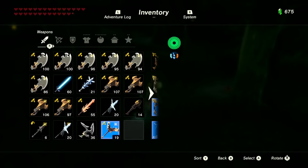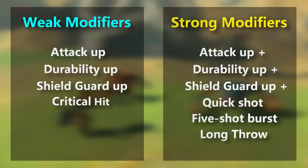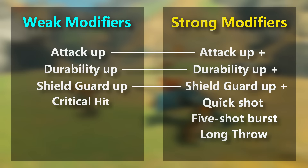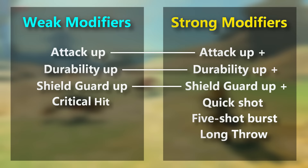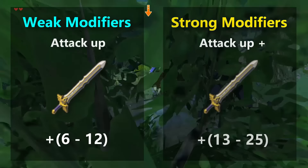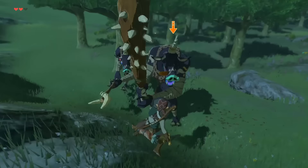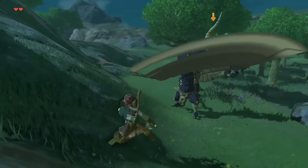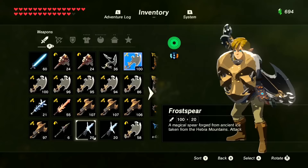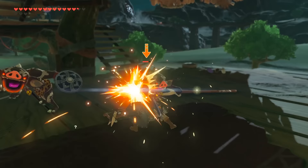The weak modifiers are the white and blue colored ones, and the strong ones are the yellow colored ones, and the exact one your weapon could get is randomized in each category. Attack up, durability up, and shield guard up come in both strong and weak variants, but the yellow ones are always more potent, featuring higher stats. For example, a Royal Broadsword with a weak attack up can have anywhere from 6 to 12 extra attack, while a yellow attack up will have anywhere from 13 to 25. These number ranges are unique and fixed to each weapon, but the value you get within the range is completely randomized. However, if you are ever unhappy with the modifier of a weapon you get after an enemy encounter, you could always reload that save right before you fought the enemy, and its modifier will be changed — which is really helpful when fighting Lynels and trying to get the best weapons.